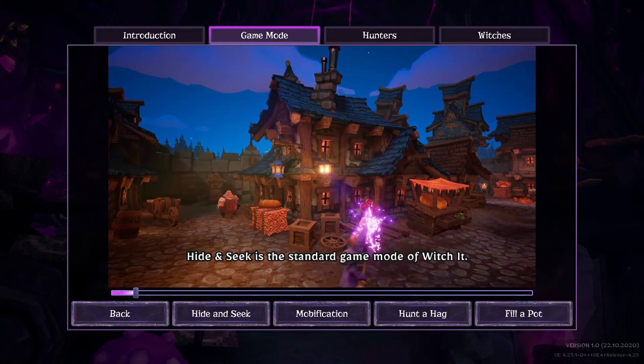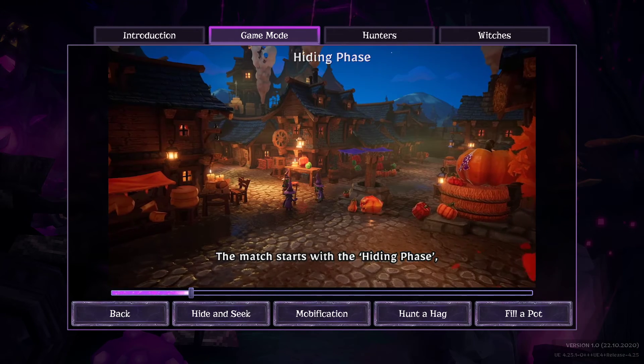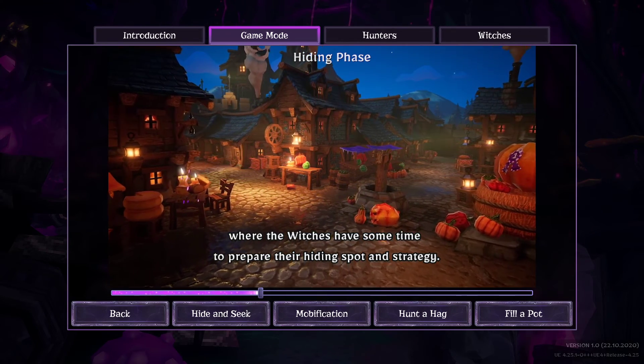Hide and Seek is a standard game mode of Witchet. It is separated into two phases. The match starts with the hiding phase where the witches have some time to prepare their hiding spot and strategy.